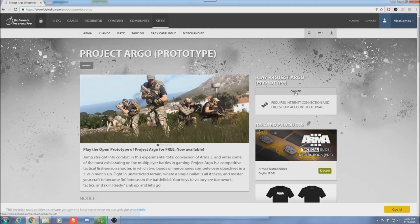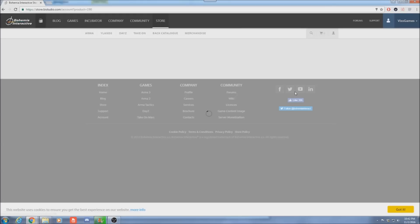It's then going to ask you to sign into your Steam account so we can link it to your Steam, and you'll be able to download it through Steam after that. So you click this, put in all of your Steam info. It's gonna bring you to one more screen where you then claim the game.